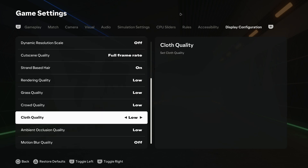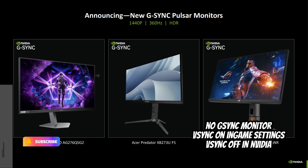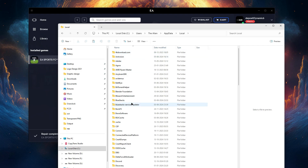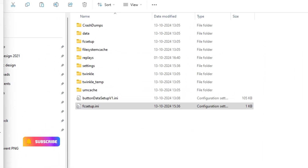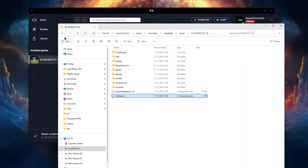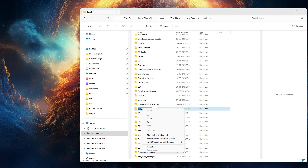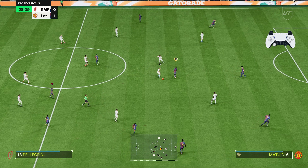Don't turn on V-Sync in the NVIDIA Control Panel — just enable it in the in-game settings. If your monitor has a G-Sync feature, you should use that, as it will give you more responsiveness and less input delay. Don't alter anything in the display configuration settings. If you want to change anything — for example, fullscreen or windowed borderless — open the FC25 setup file in the AppData folder and change it there. If you ever face any delay or lag in the future, go to your AppData folder and replace it with the optimized version downloaded from my Discord channel. This should fix any performance issues and get your game running smoothly again.